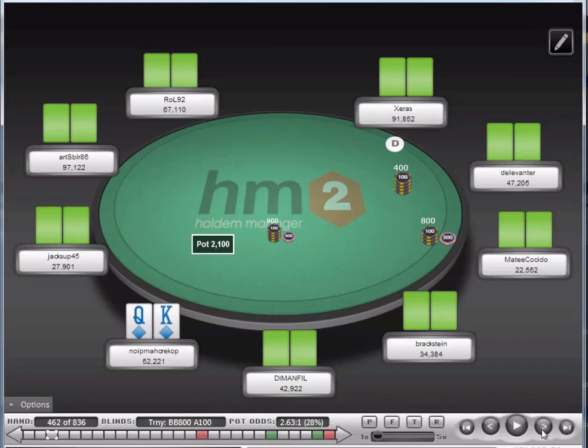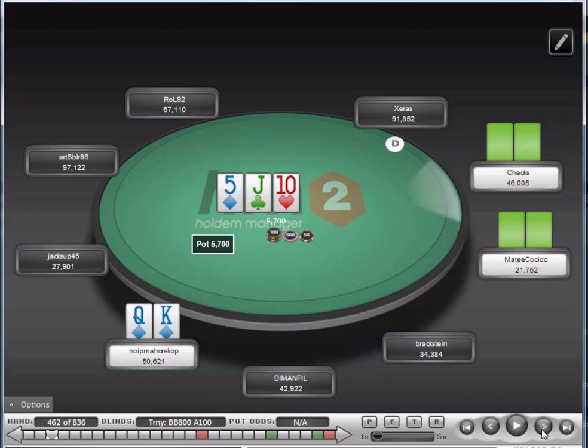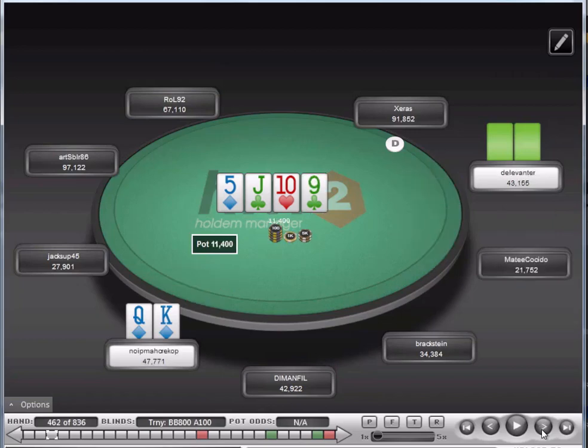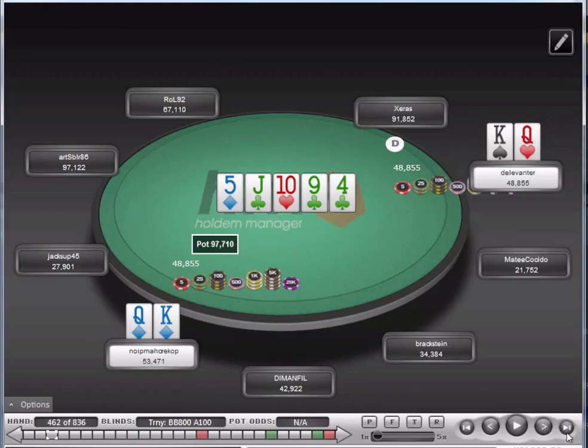King-queen suited — we'll make this the last hand. We get called by both the small blind and big blind, and pick up a pretty decent flop — an open-ended straight draw, backdoor flush draw, and two overs. Definitely going to bet. We get called and hit the straight on the turn. We bet again. He could have the same hand — king-queen — or a nine-eight, ace-jack, queen-jack, king-jack. All those hands are going to call again. He decides to raise. That makes me think he has king-queen as well. I just decided to ship it in — and if he has ten-eight of clubs, let's charge him for the draw. He does have king-queen. Not too much to talk about there — we chop it up.